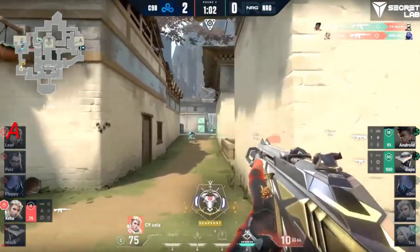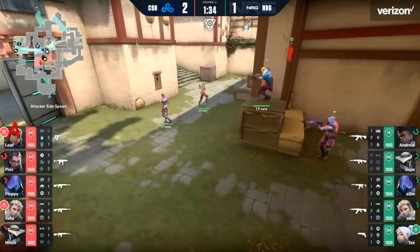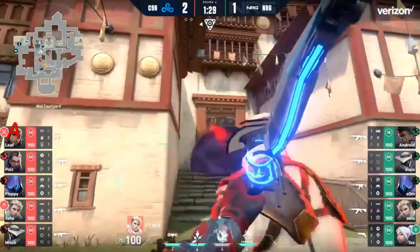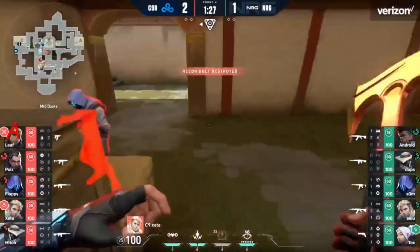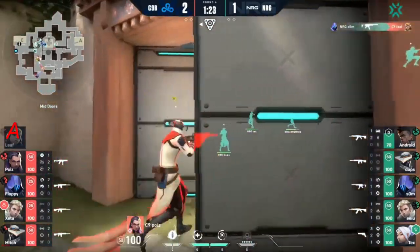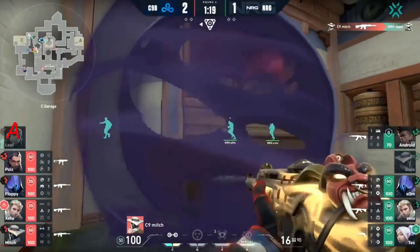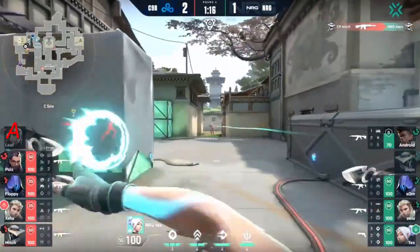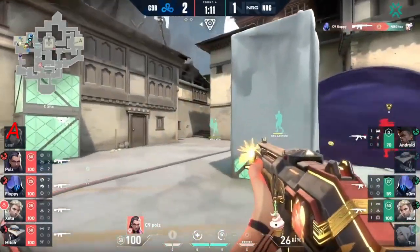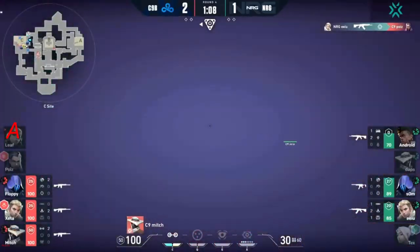Zeta left to try and clutch out — spike not too close, not too far. The slowest round we've seen from C9 so far; they've been going awfully quick. Now that NRG has utility, they can contest without weapons in hand, though Som's Spectre does obviously help. The opening kill comes out for NRG, answered back by Mitch. Tex will pop now, watching for floppy, but can't hit the shots all the way on C. Sight control is for C9, but NRG has some ideas about that.